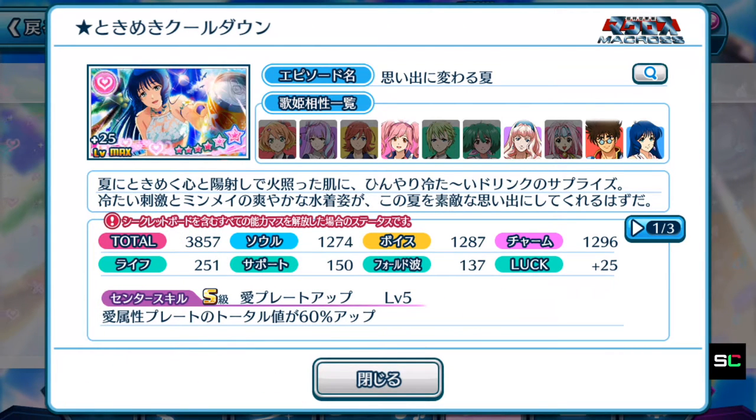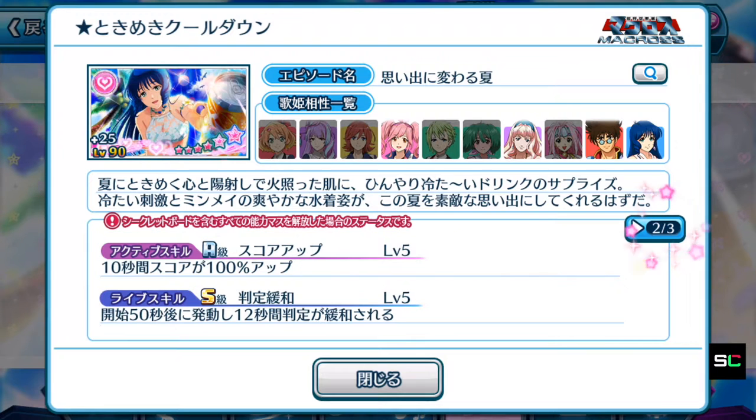The center skill for Min Mei's plate is Strength — Love Element plates' total will be boosted by 60% up. With a center skill like this, this plate is definitely a must-have for all Min Mei fans, and for hardcore players as well. The active skill: for 10 seconds, your score is boosted by 100% up. So immediately we know Min Mei's plate is a center position plate meant for high score purposes, with that special note attached to it as well.